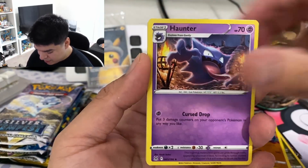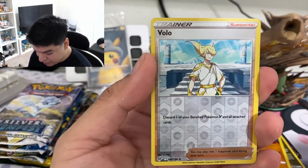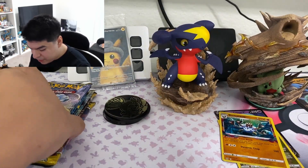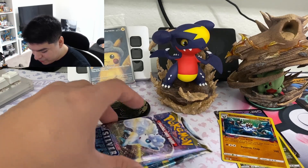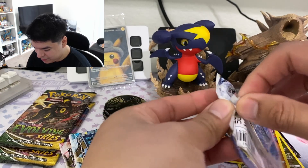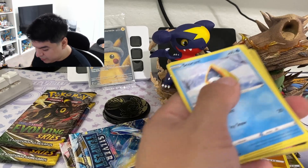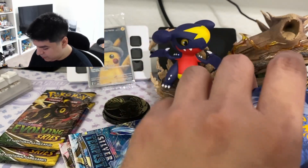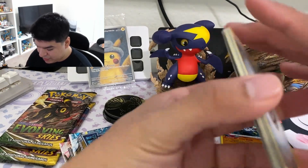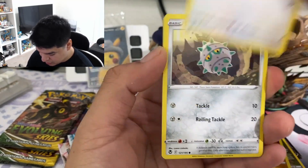We'll see if we do that, but for now we got four Silver Tempests. This pack feels like it's empty, that's weird. Let's see if we get anything. We want that Lugia — we don't get the Lugia, that's okay. So far this Heavy Hitter's box hasn't been a heavy hitter, but let's keep going and opening more cards.